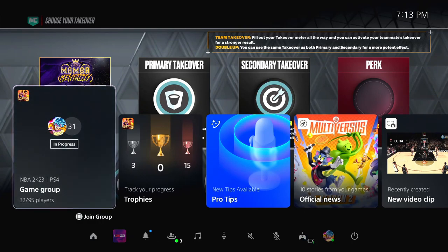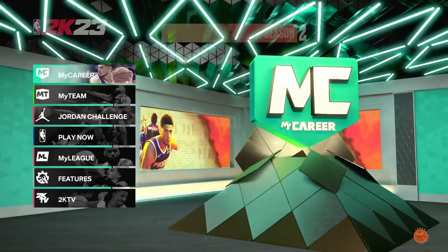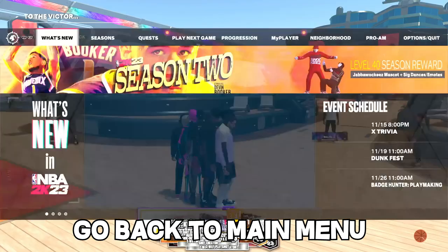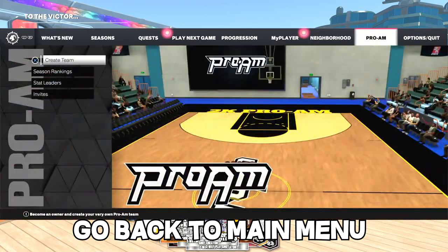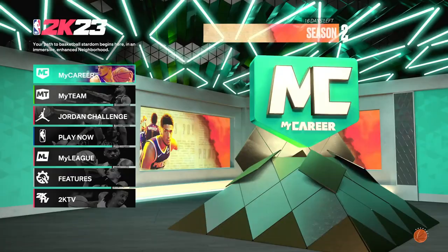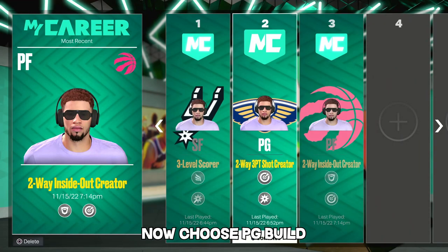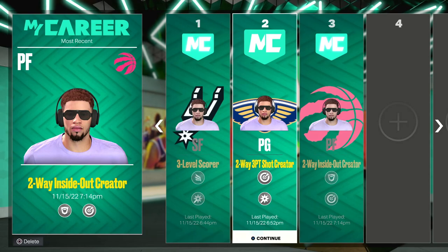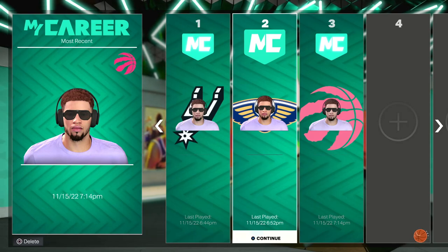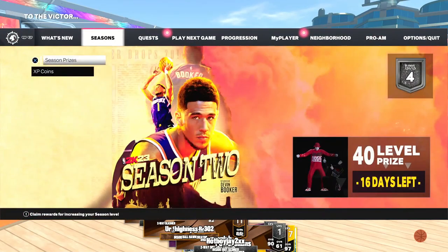In this case I just joined myself — I'm not sure how you can join yourself but I did. There'll be loading screens so I'm skipping those. Once you're in a new area, go straight back to the main menu — more loading screens again. After those long loading screens, go to the point guard build you want your takeover to be on. In this case it's the two-way three-point shot creator — just click on it.